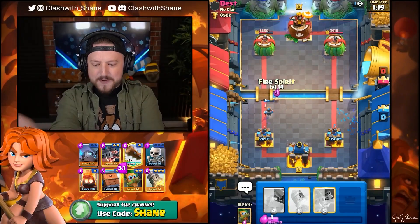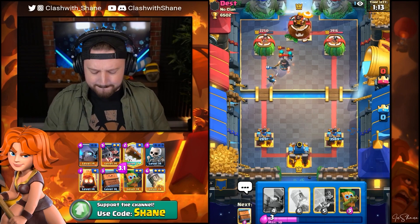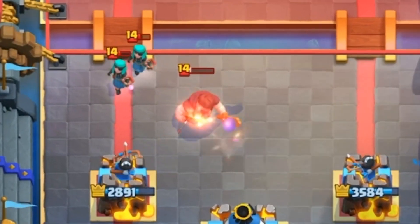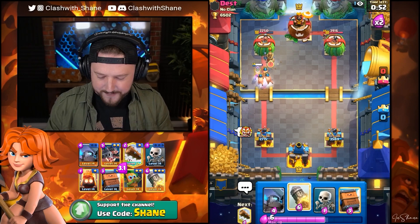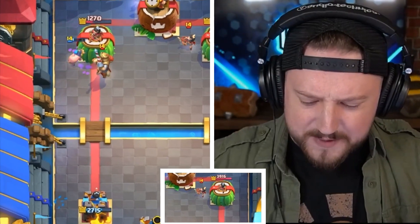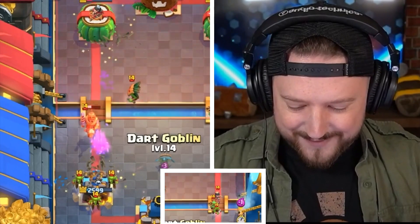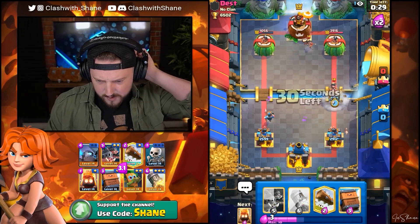We got a significant damage lead — and by significant, I mean 600 damage. Fire Spirit, go in please. Let's go Dark Goblin right here — that should destroy the majority of that Rascal boy. My Dark Goblin's getting some work done right lane. Destroys that Princess? No, never mind, ignore me. My cards are being noob today.